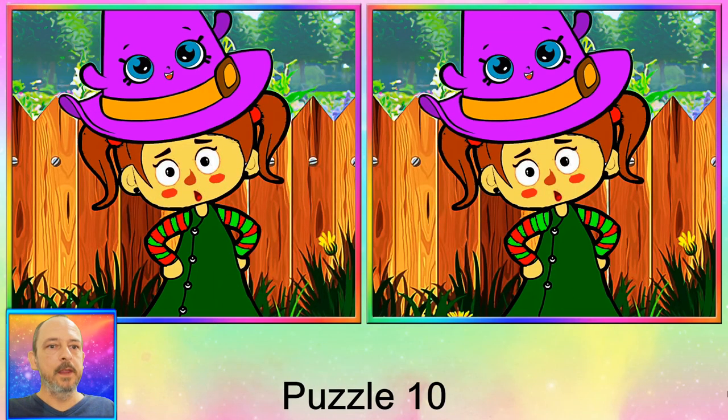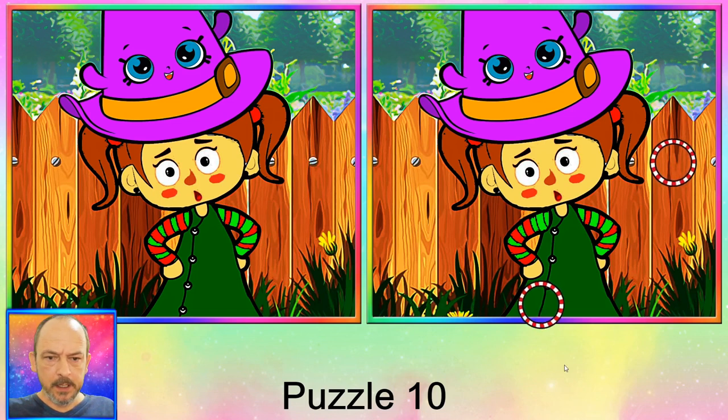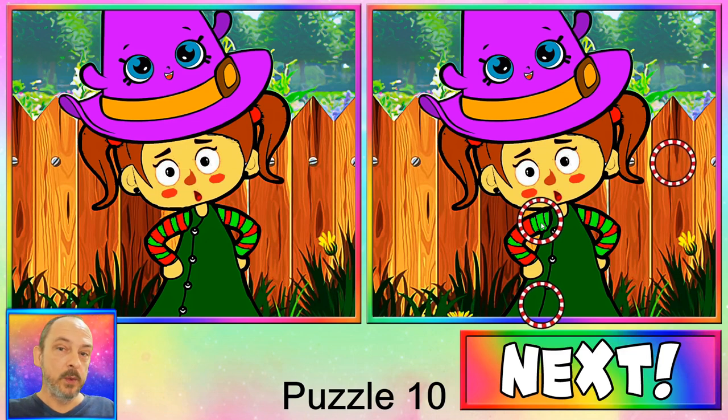Okay, the final puzzle — we have a screw missing on the fence. We have a button missing over here. And the last one is the most difficult difference — did you find it? There's a red stripe that has changed colors over here. And that's it, we're done! Well done guys, I hope you enjoyed this collection of spot the difference puzzles.